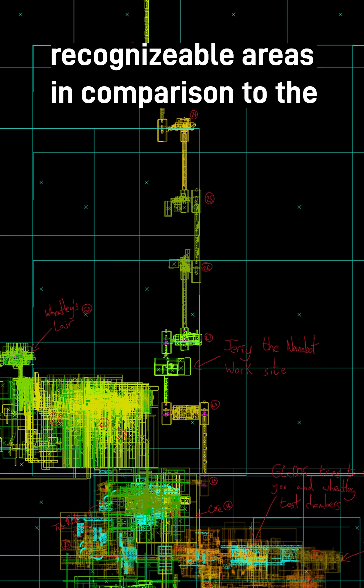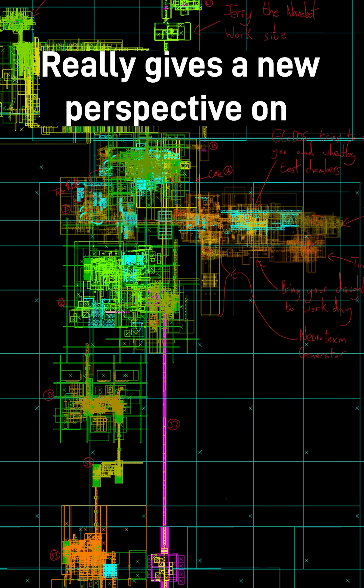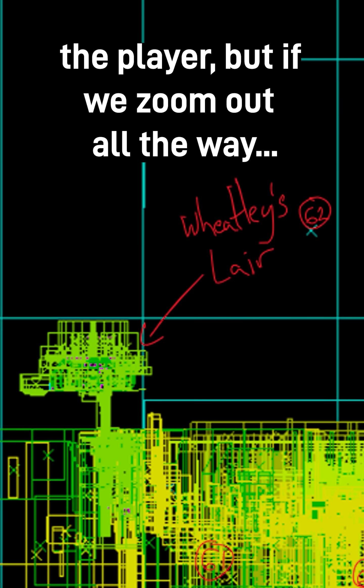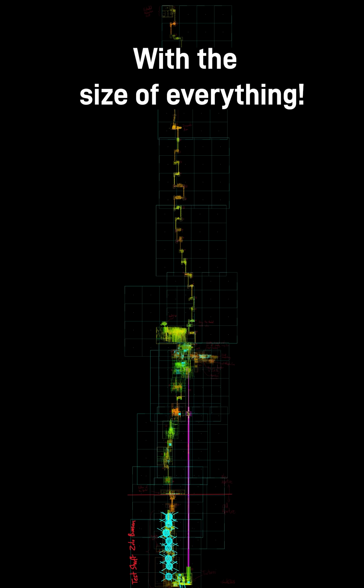Just zooming in on one of the recognizable areas in comparison to the rest of the facility really gives a new perspective on how huge everything is. For example, Wheatley's Lair is a pretty big room when compared to the player, but if we zoom out all the way, it's hardly recognizable with the size of everything.